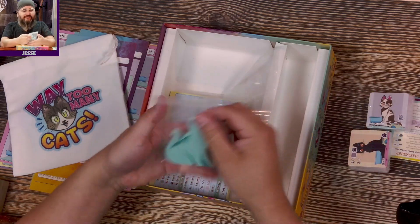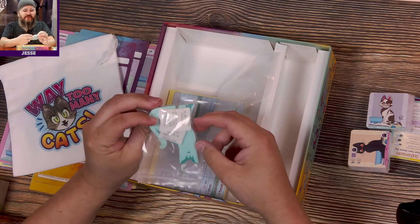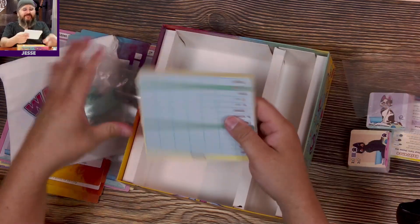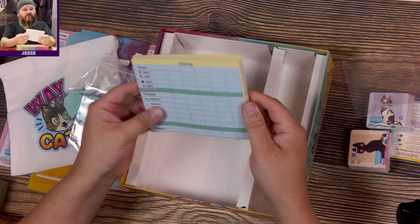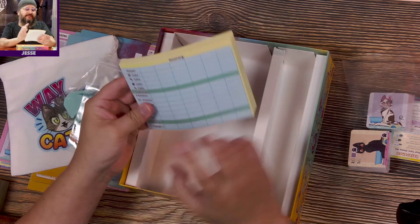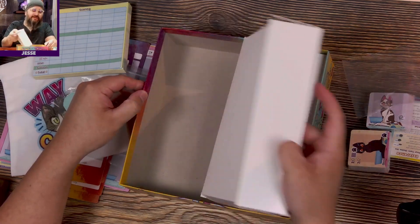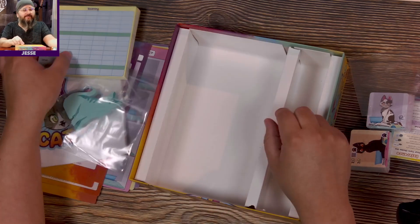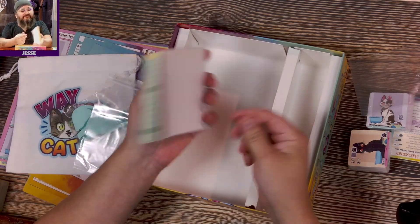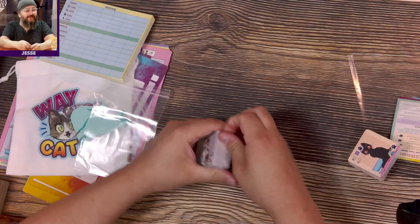And a giant cat token — wow, they did not go small with that cat. They were like, yeah, make it huge. Then we have the scoring pad with lots of scoring space — that's a lot of playthroughs. There's no shortage of that. I've never complained about the size of a scoring pad because I know the odds of me playing a game that many times. Even my top ten favorites — I just don't play them that often. Too many games, too many cats.